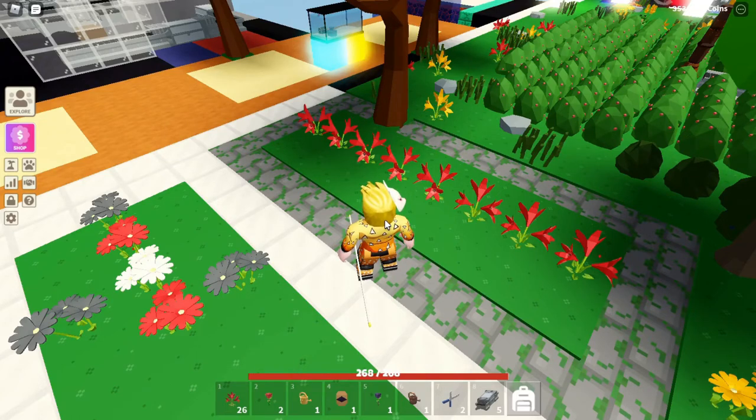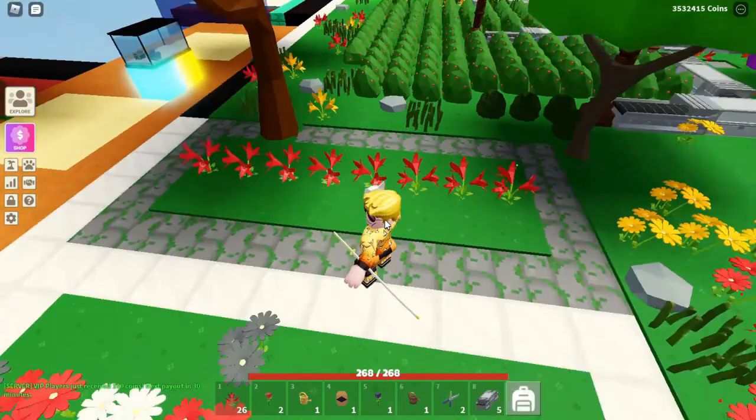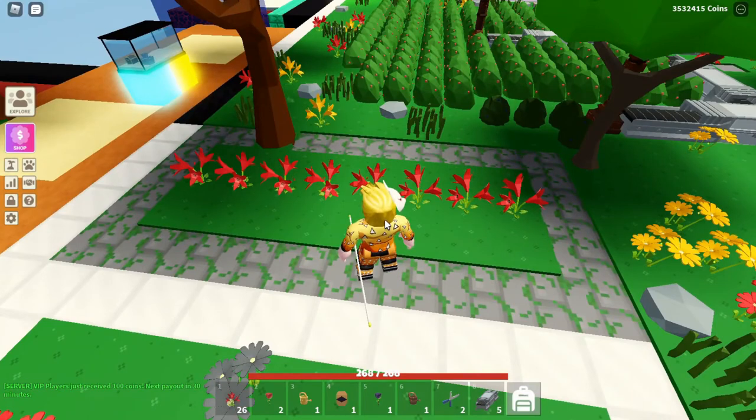Now, soon there are gonna be spawning black lilies. Let me just check that everything is okay — any second now they should be spawning. As I was saying, here and there you will get the luck to get the fertile lilies. They spawn every 10 minutes after you water them. There they are, the black lilies!